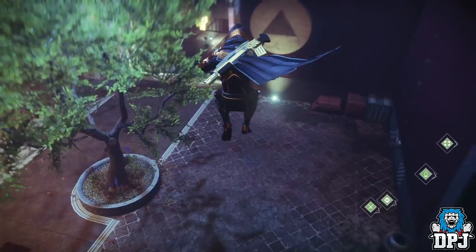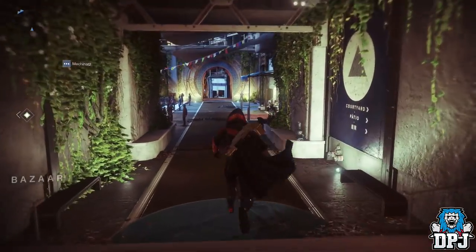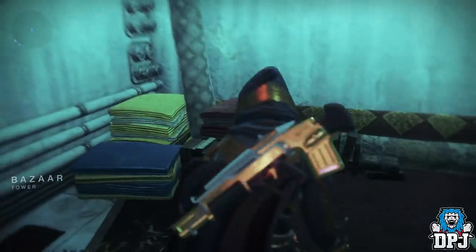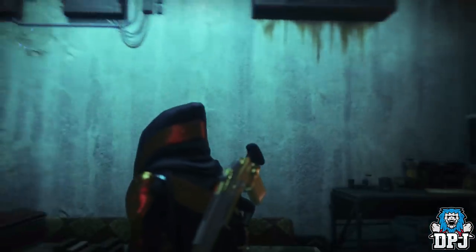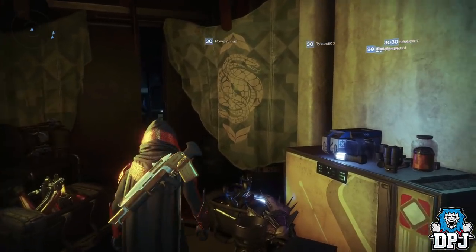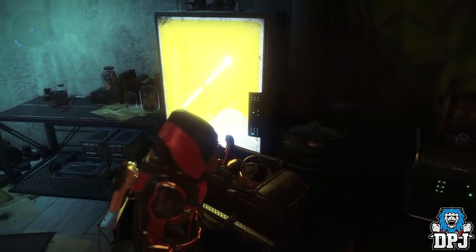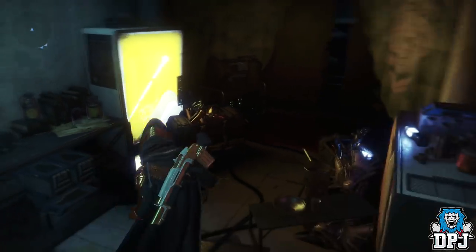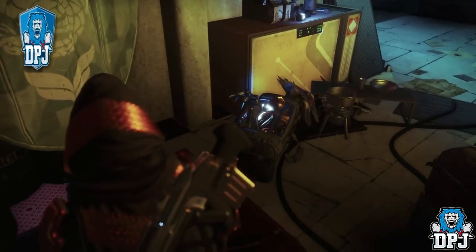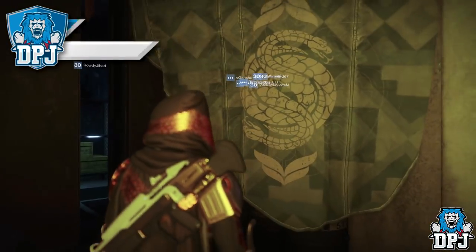With Gambit coming on September 1st for a one-day trial, there needs to be a vendor. There is one, and he already has his own little corner set up in the Tower. Spawn in, head right toward Ikora and Hawthorne, take a sharp right into a dark corner underneath a barrier you have to slide under — that's where he'll be. His name is the Drifter. After Forsaken there's a new DLC based around him, which I can't wait to learn more about.